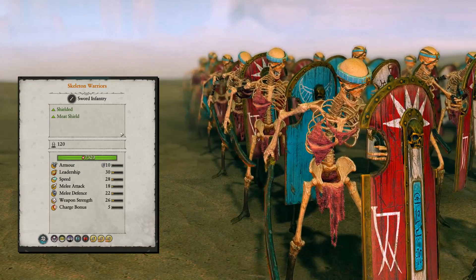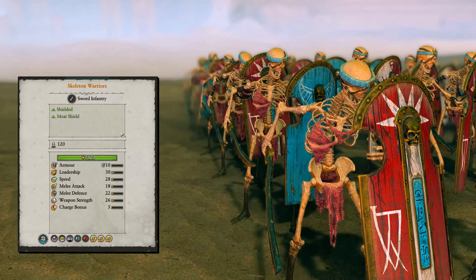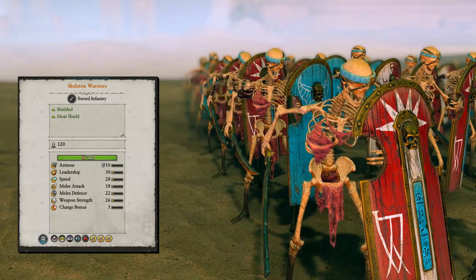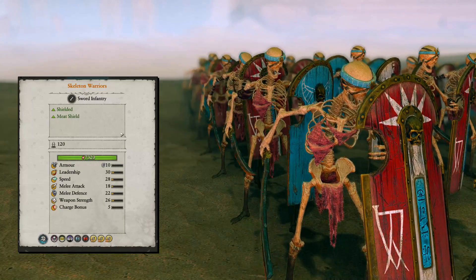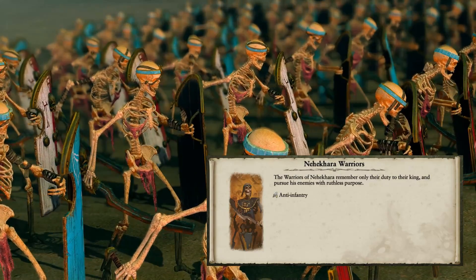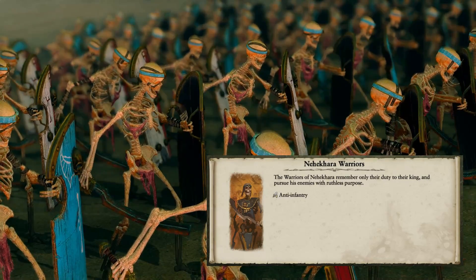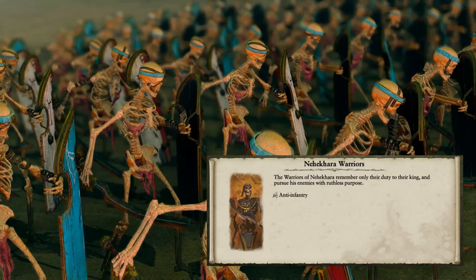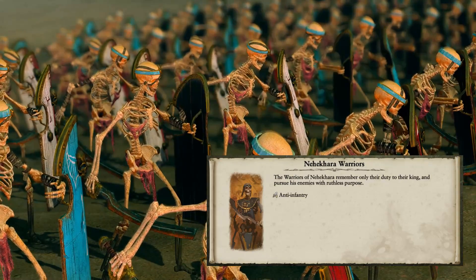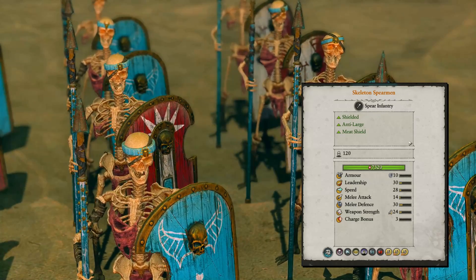Let's continue with the infantry, starting with Skeleton Warriors. These are by far the worst unit on the Tomb King roster. They are relatively pricey at 325 credits, making them not cost-efficient. The stats are horrific — melee attack of 18 and armor of just 10. They do have a silver shield, which is interesting, but overall you can leave these guys out. Always prefer Skeleton Spearmen over Warriors.